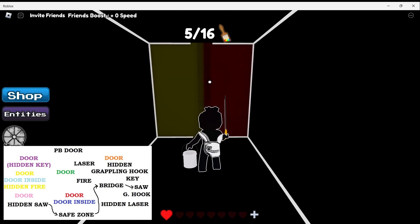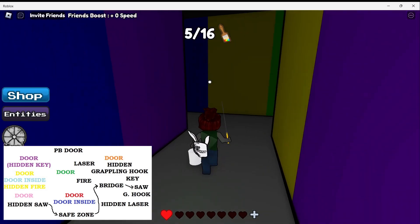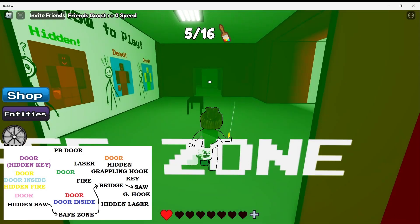We will go through the safe zone — I find it's the easiest. Let's go a little bit to the right. Once we hit the yellow wall, we'll go left. And there is the safe zone, so let's go through it.